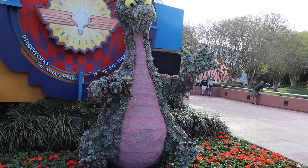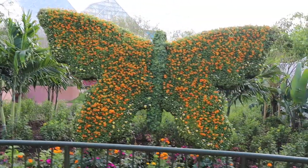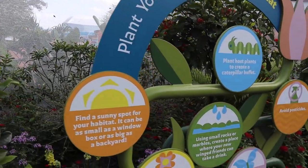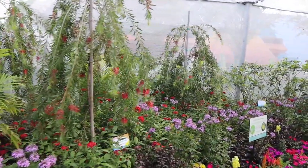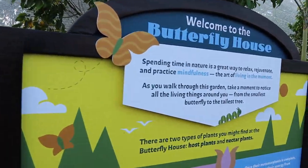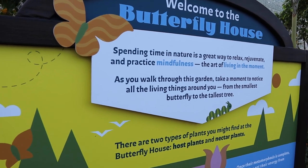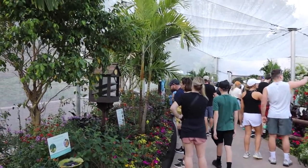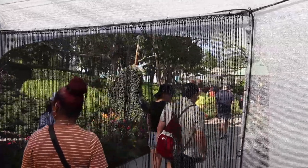There's another topiary in front of Journey into Imagination — which is, of course, Figment, made up of succulents. Then there's the Butterfly Landing, very appropriately located here because Pooh Bear is catching butterflies across the lawn. Heading inside — the sun went behind a cloud so it's a little less vibrant — this is easily one of the best gardens and flowering garden exhibits at the festival. Welcome to the Butterfly House! 'Spending time in nature is a great way to relax, rejuvenate, and practice mindfulness — the art of living in the moment.'